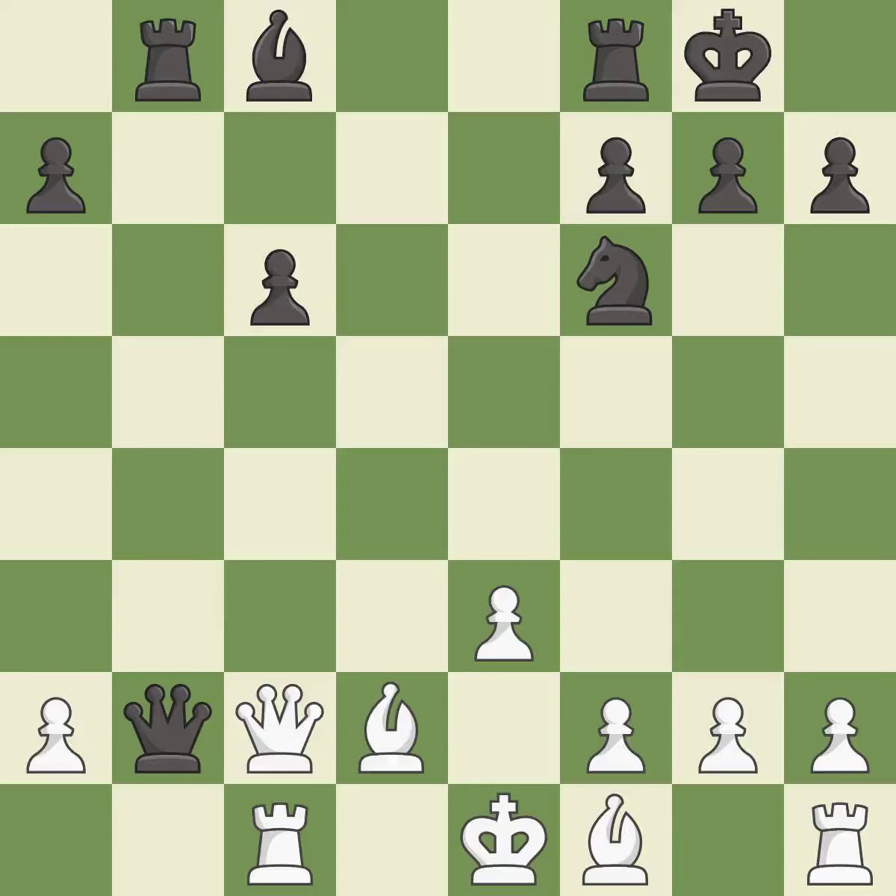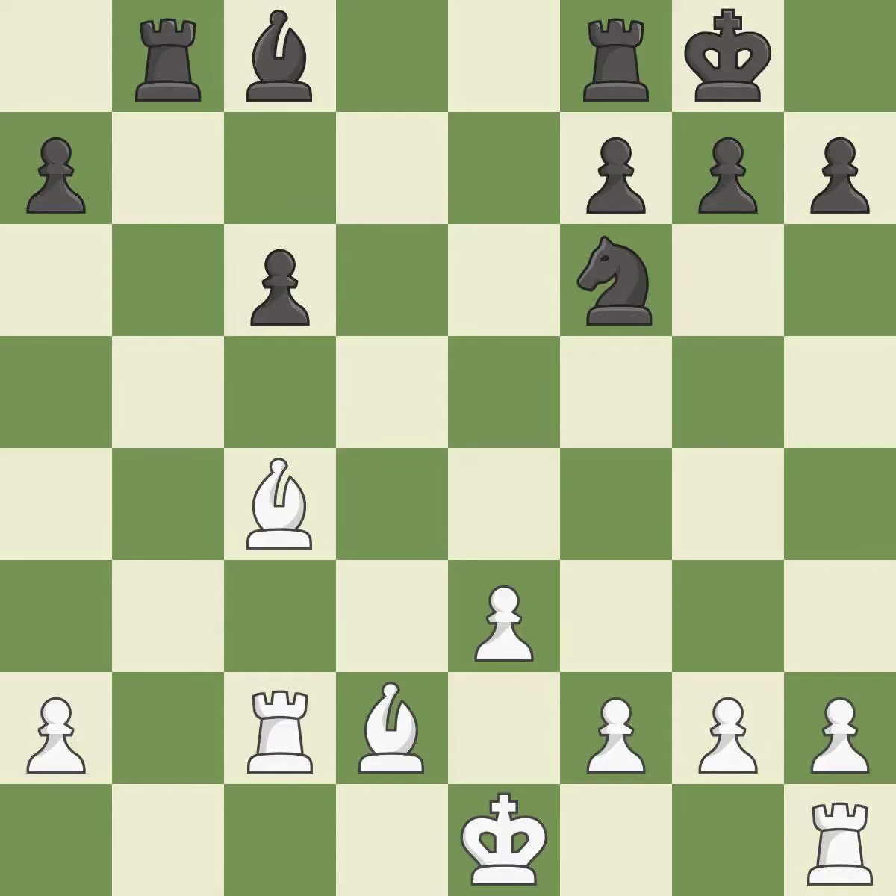This defends a queen that was under attack and had no defenders — it is best. This activates a bishop by developing it off of its starting square — it is best. This is an equal trade — it is best. Takes back — it is best. A very strong play — it is excellent. This blocks the check from an opposing rook.